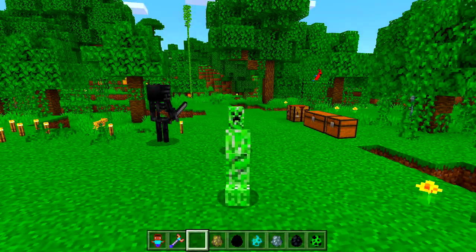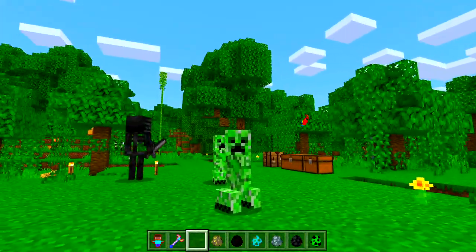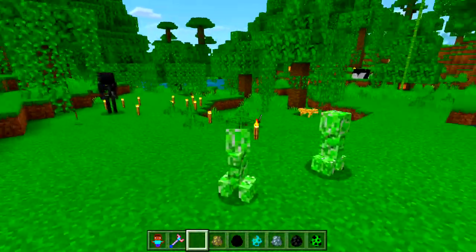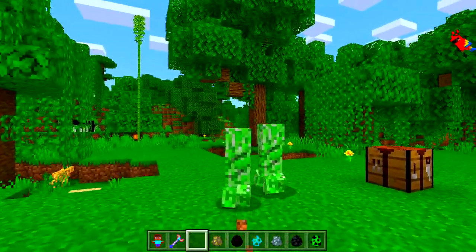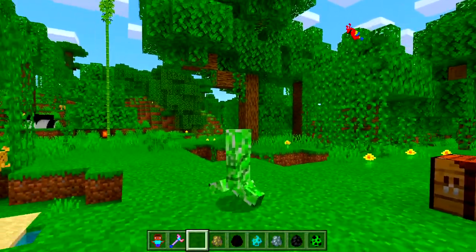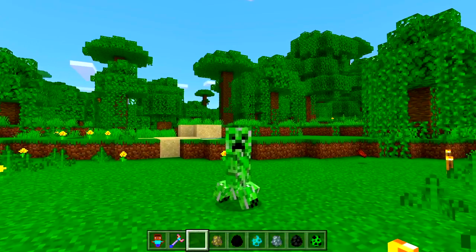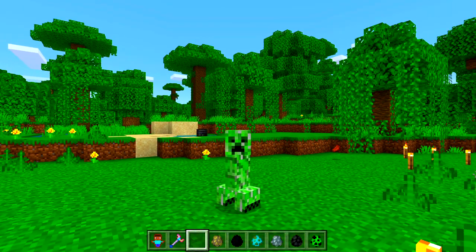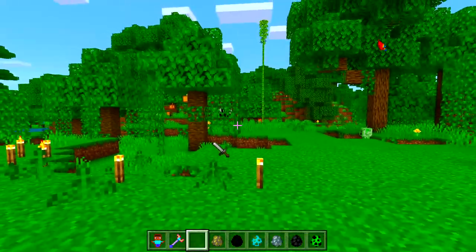Next one — a creeper! There we go, we're now a creeper. We are basically twins — he's only just a little bit taller than me. With this one we can't actually explode as a creeper, but you can scare your friends and pretend to be one.